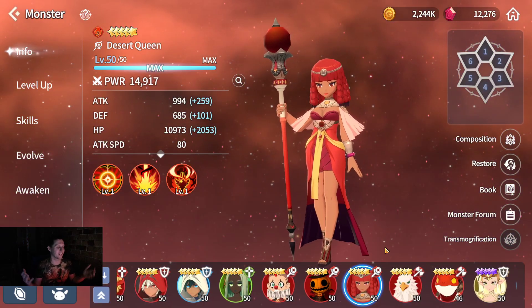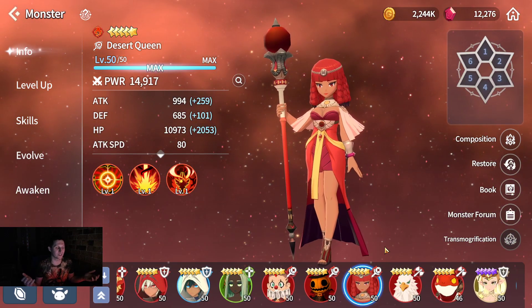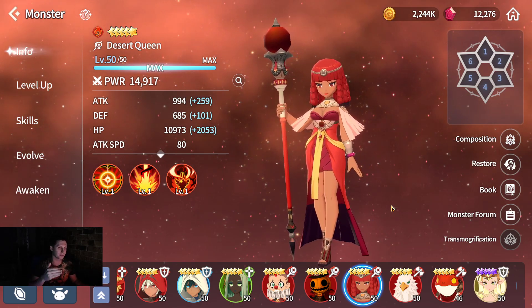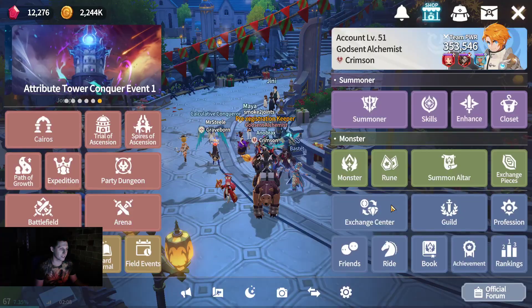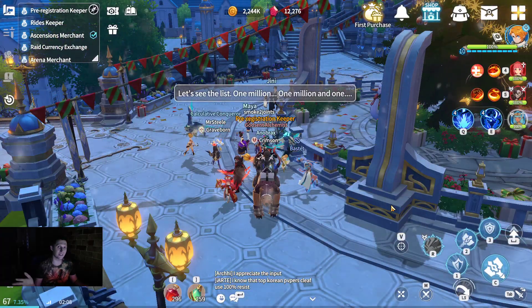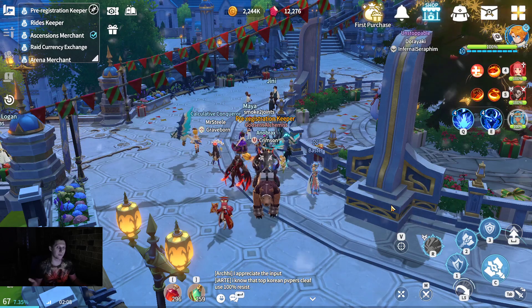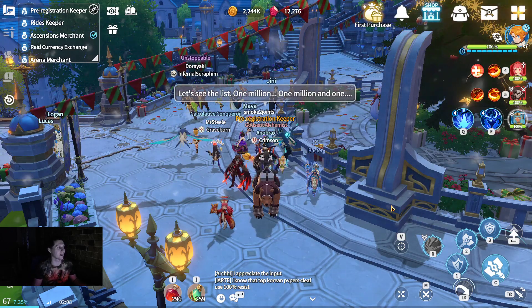I also got a Segmata — a Fire Desert Queen — which was pretty wild. I got them all pretty much in the first hundred scrolls, and the Segmata was somewhere between 100 to 150. I wish I'd recorded it, but honestly if I had recorded it, it probably wouldn't have gone the way it did.